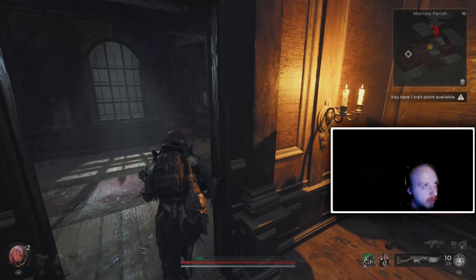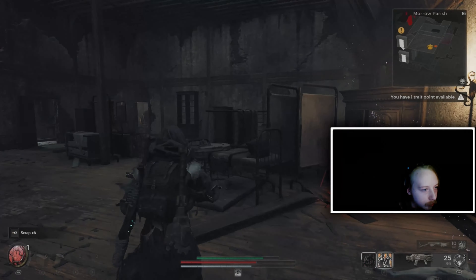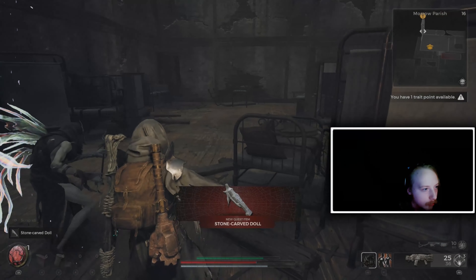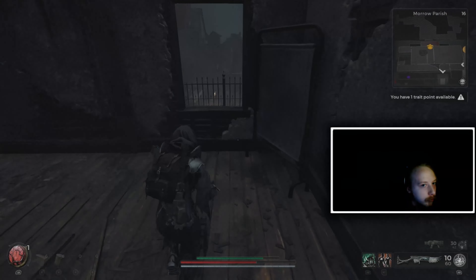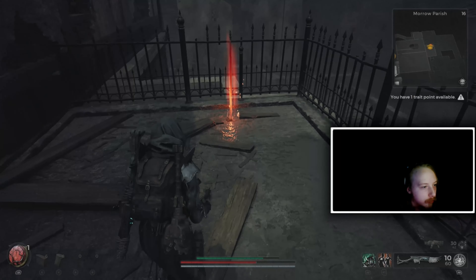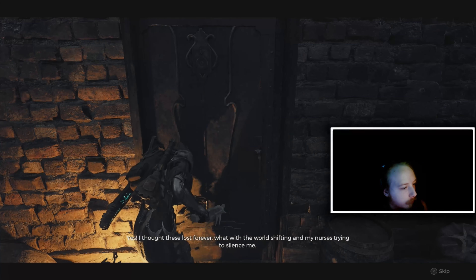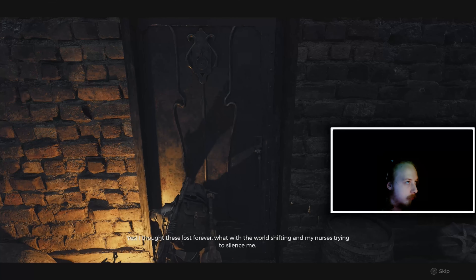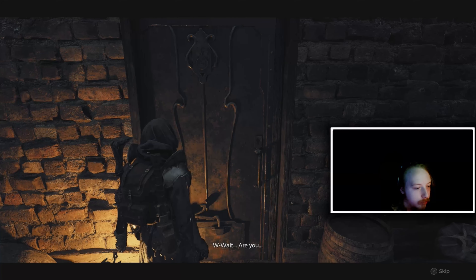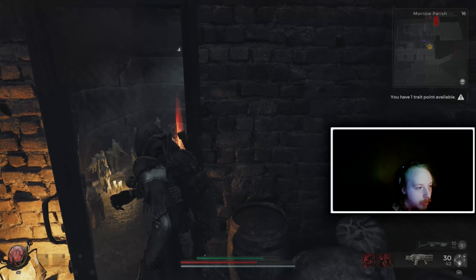Go back through the door you just opened, up the stairs, through the doorway, and past the first door to the second door, then head upstairs. Use those keys to open the door — there's another doll in these rooms. After coming out, there's a window on the side that leads into a small map room. Pick up the prison cell keys in there, which you'll use against a cell door.